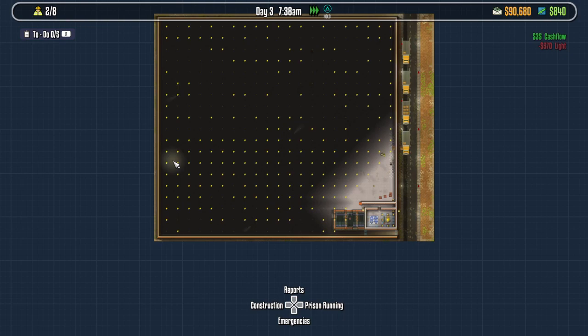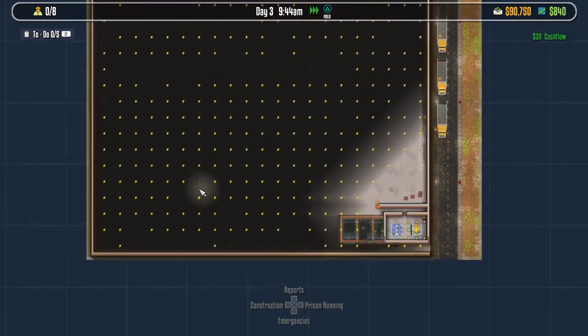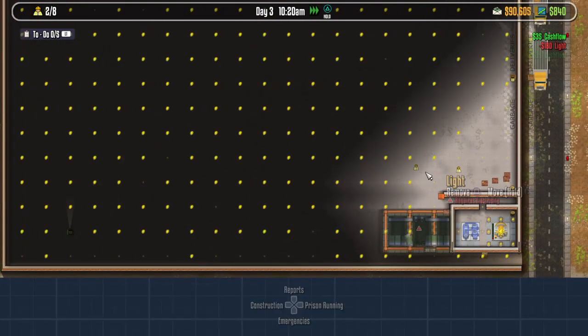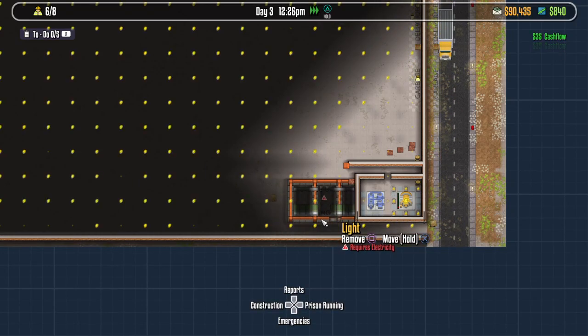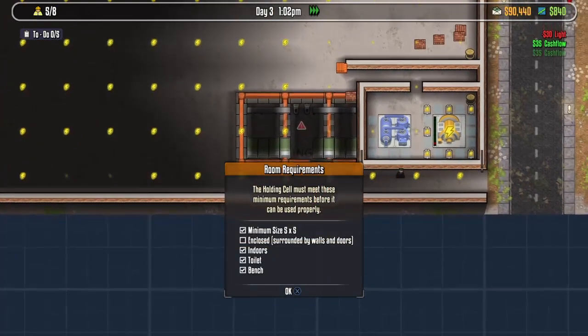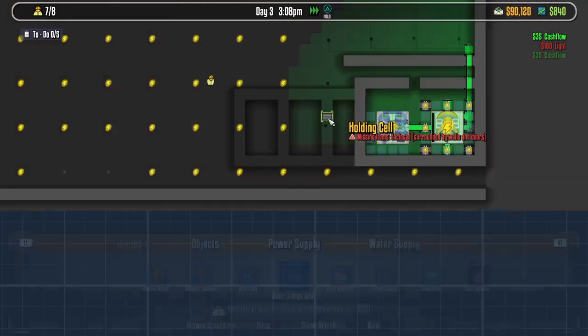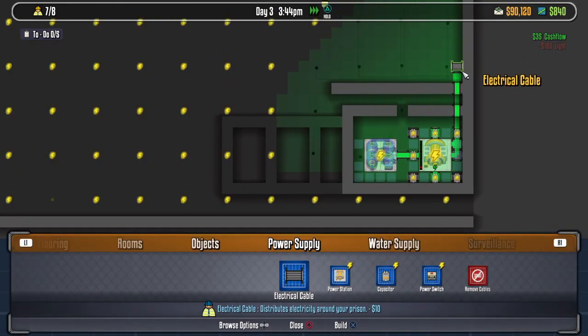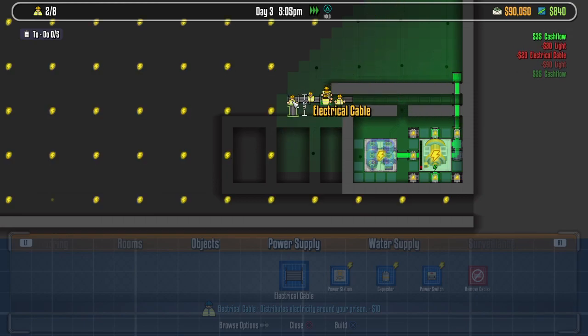Where do we want to have our prisoners - arguably the most important part of this whole process. I'm thinking amenities are going to be on this side and prisoners are going to be on this side. We could start off on this lower half and then build up as far as cells are concerned. We're going to need a shower, we're going to need a yard, and something for visitation. It says it requires electricity and to be enclosed and surrounded by walls and doors. Let's run some electricity through here. We're also going to need water.